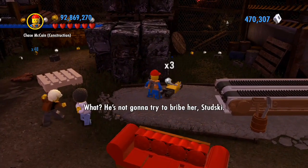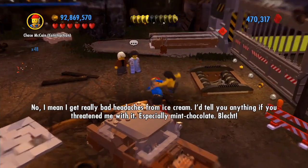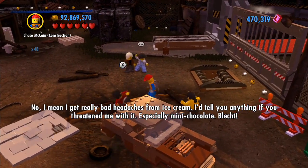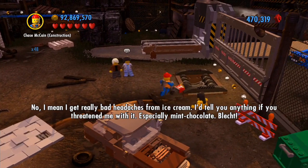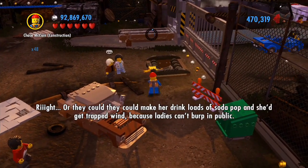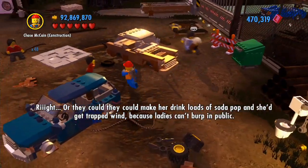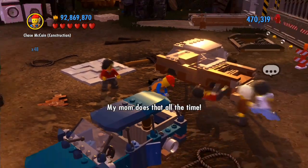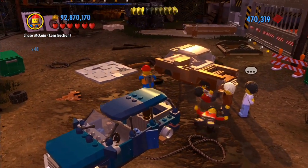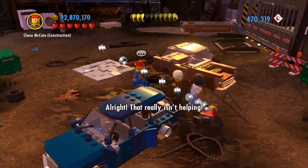Chan could be doing anything to get information out of her — like giving her ice cream? He's not gonna try to bribe her. I mean, I get really bad headaches from ice cream — I'd tell you anything if you threatened me with it. Especially mint chocolate. Or they could make her drink loads of soda pop and she'd get trapped wind, because ladies can't burp in public. My mom does that all the time! Your mom ain't no lady.